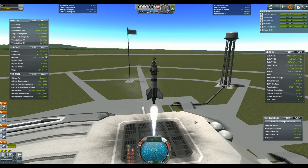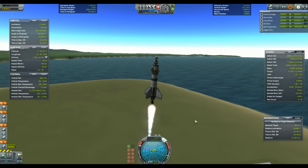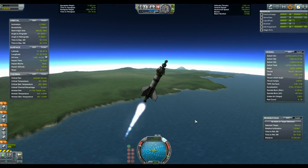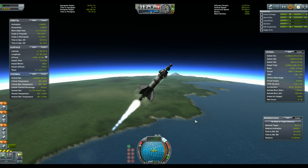Hi everyone, today I'll do something I never did here: build something small and simple. The whole point of this video is to reach Minmus with the smallest rocket I can manage. The complete craft weighs less than 10 tons, which was my goal, and it is pretty hard to put into orbit.